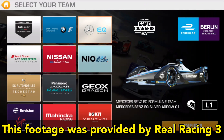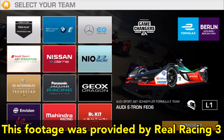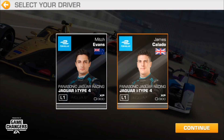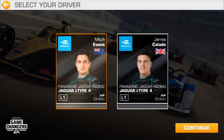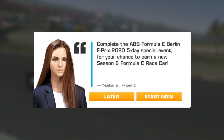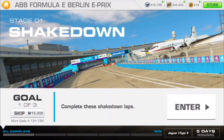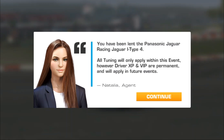This is the first screen you will see when you enter the Formula E event. You will pick which team you want to race for, which will also determine which car you will get. Then we go to the driver screen and you choose your driver. This is an important decision because you'll be using this driver for a while — you will be building his experience points. Experience points are permanent and tuning is temporary.